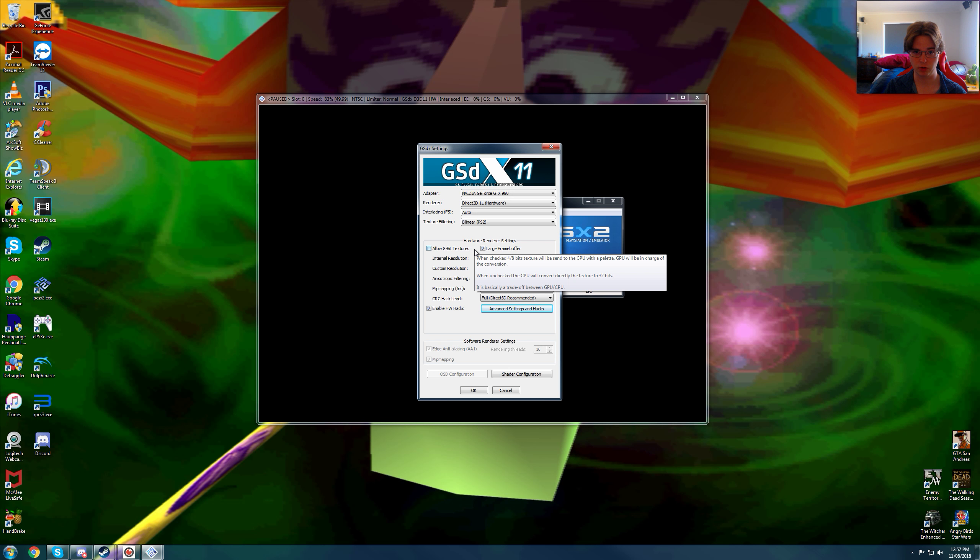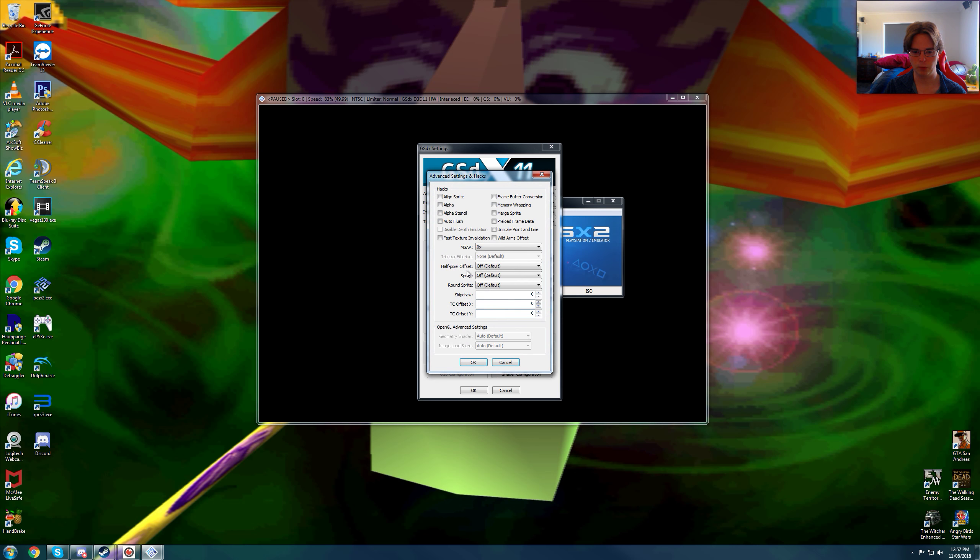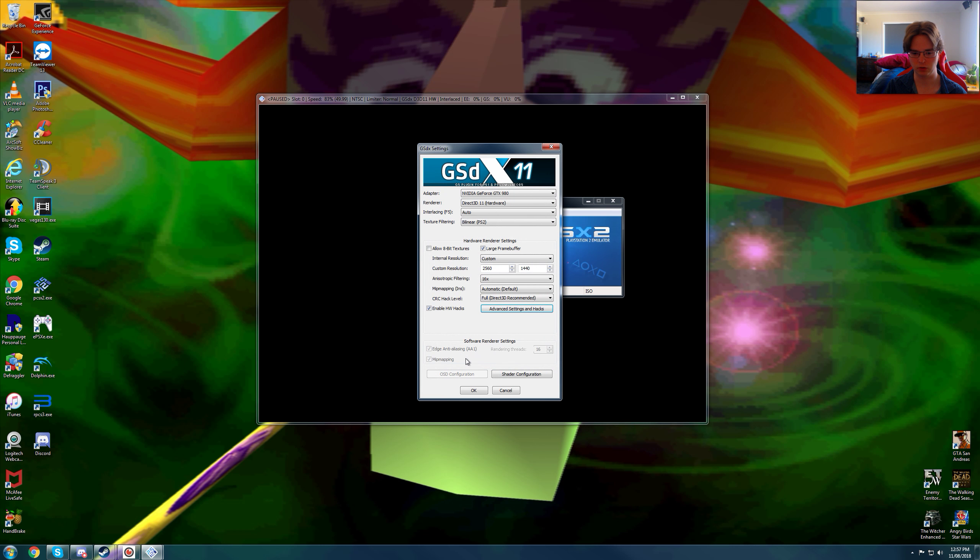We are using large frame buffer, a custom resolution of 2560x1440p native, 16x anisotropic filtering, mipmapping on automatic, full CRC recommended, and we are using nothing in advanced settings and hacks. At 16x MSAA it breaks this game — even at x2 it has a lot of graphical problems, at least for me, so I can't really show it off in this video.